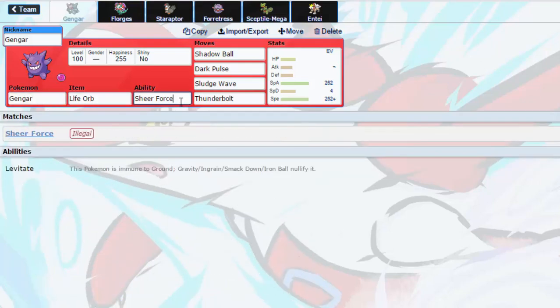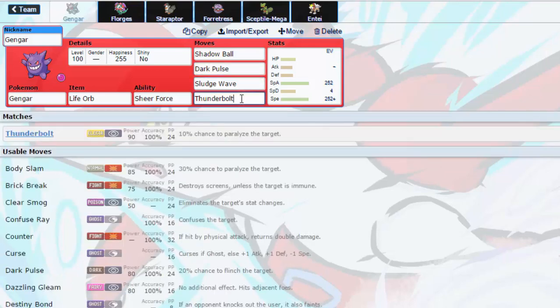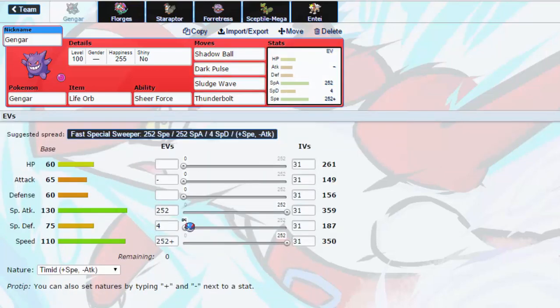So to start things off, I've got Shear Force Life Orb Gengar, which is a standard set for this tier really — Shadow Ball, D-Boss, Sludge Wave, Thunderbolt, 252 in speed, Timid, 252 in Special Attack.